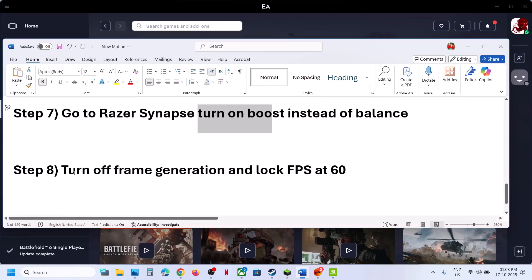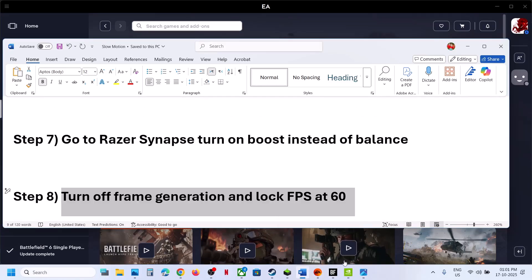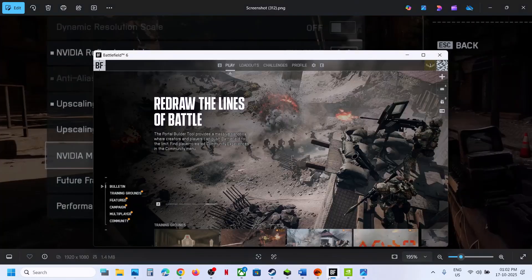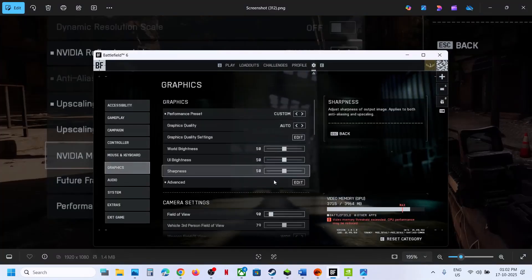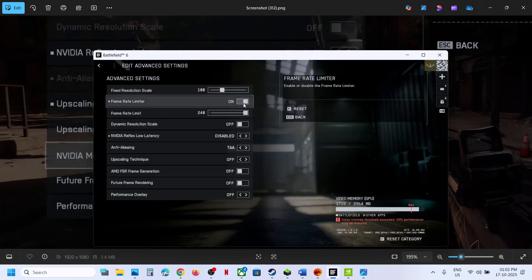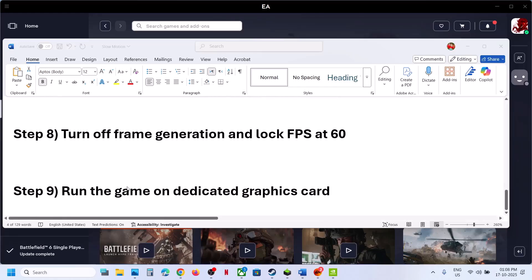The next step is to turn off Frame Generation. Go to Advanced Graphics and turn off Frame Generation. Then lock the FPS using the Frame Rate Limiter and set it to 60. Check if the problem is resolved.